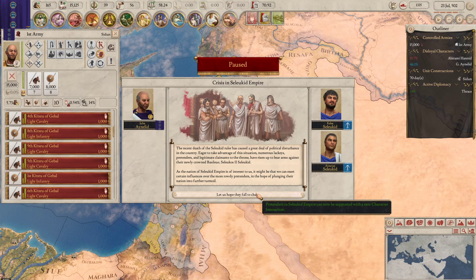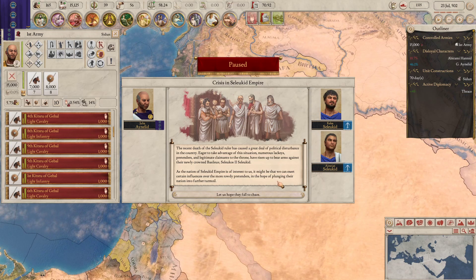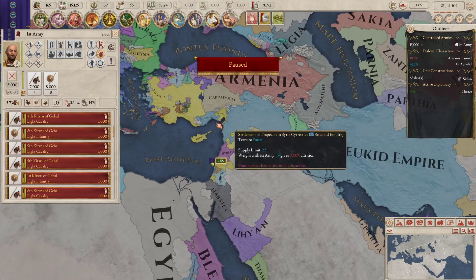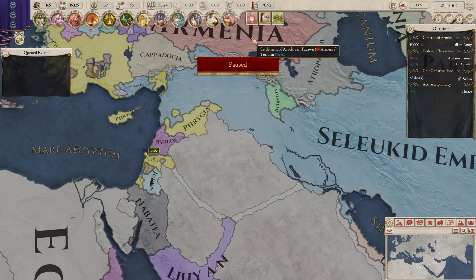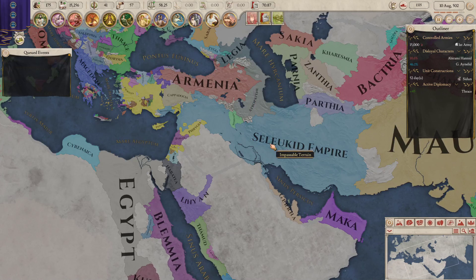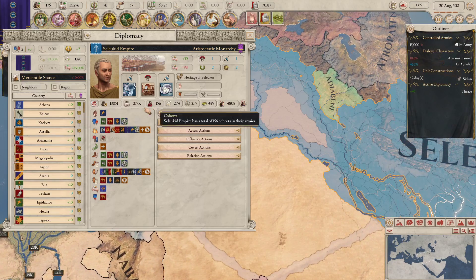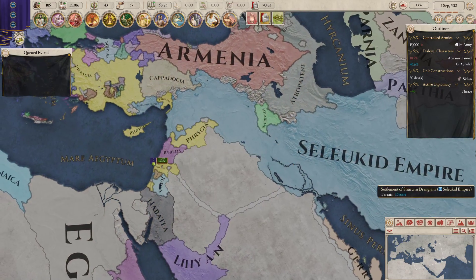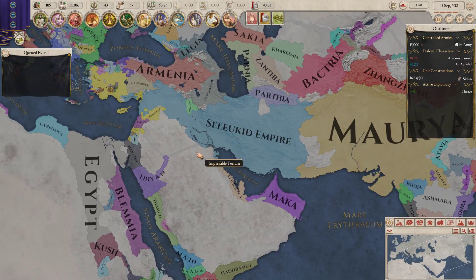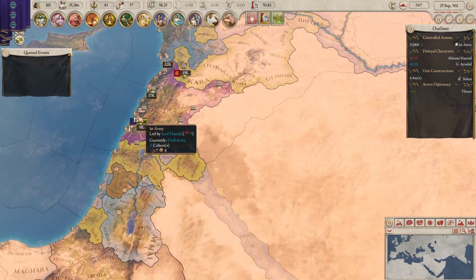Crisis in the Seleucid Empire. The recent death of the Seleucid ruler has caused a great deal of political disturbance in the country. Eager to take advantage of this situation, numerous lackeys, pretenders, and legitimate claimants to the throne have risen up to bear arms against the newly crowned Basileus Seleucus II. Have they got a civil war? Please tell me they're going to have a big civil war. If it blows, we could probably do something. We need to pay real close attention to what happens now to the Seleucids — if they blow up, that's when we strike.